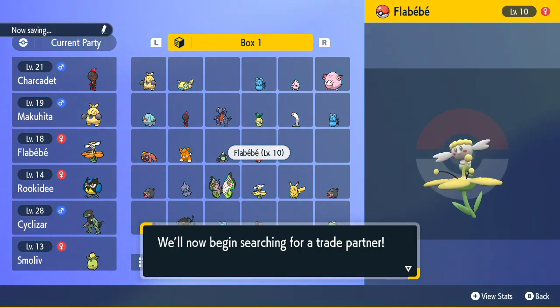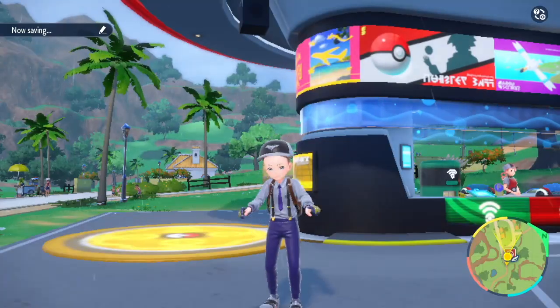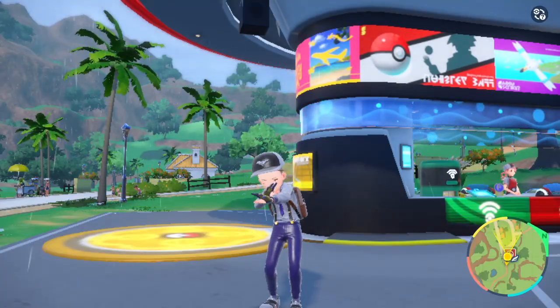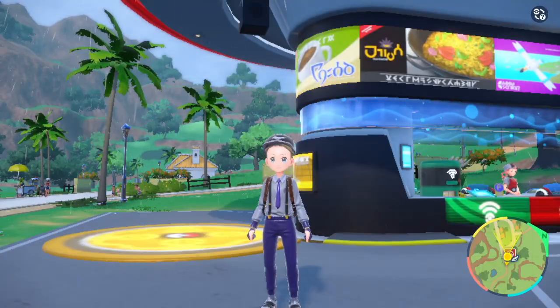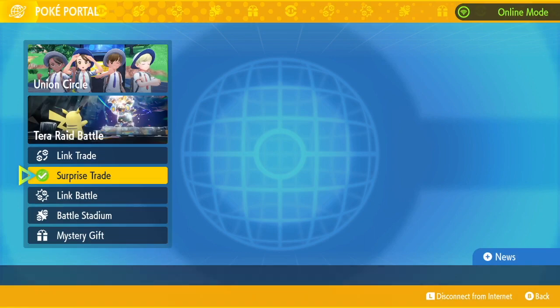The important thing to take note of here is that as people have just got this game, they are breeding for perfect IV starters and shiny starters. Any ones they don't want they Surprise Trade away, and you also have the chance of getting a foreign starter which can help you later on down the line.